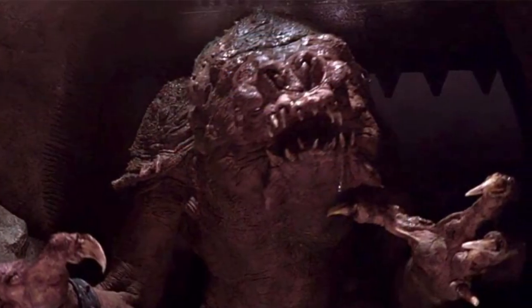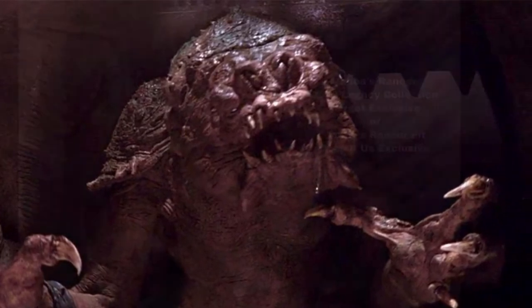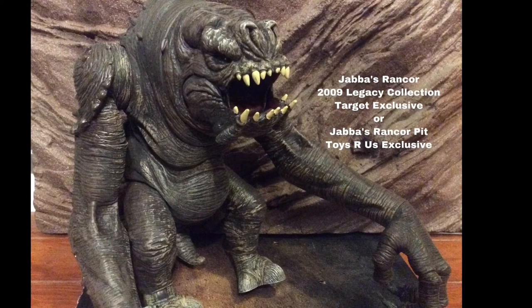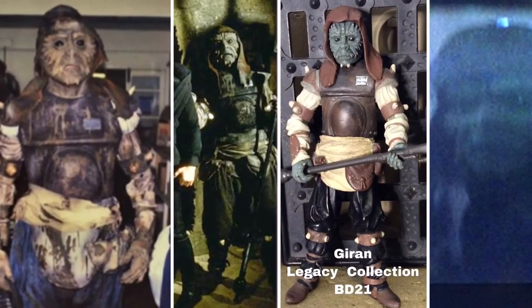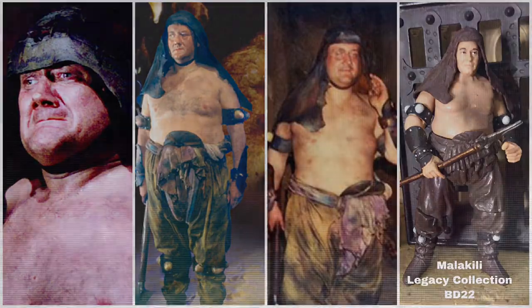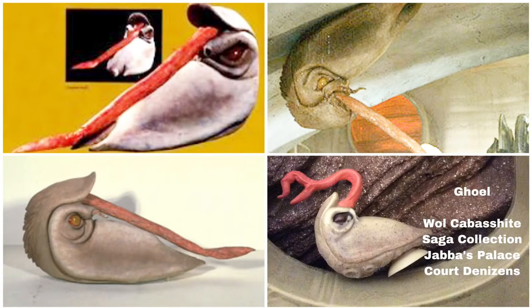Then we see Rake Raijard — no figure for him. Then we see the Rancor monster, available in the 2009 Legacy Target exclusive set and the Toys R Us exclusive Jabba's Rancor Pit set. Then we see Goran, Build-A-Droid number 21 in the Legacy Collection, and Malachyli, Build-A-Droid number 22. Then we see Gol, the Walcabasite, who's in the Jabba's Palace Court Denizens pack. We see three aliens — a Hanemth, a Duros, and the Aqualish I mentioned sleeping earlier — and I believe they're all wearing costumes that humans had been wearing earlier in the film.